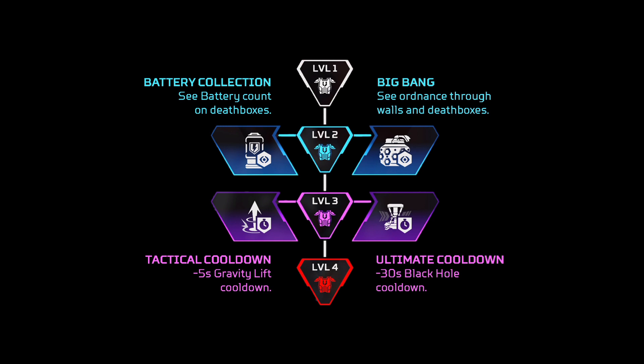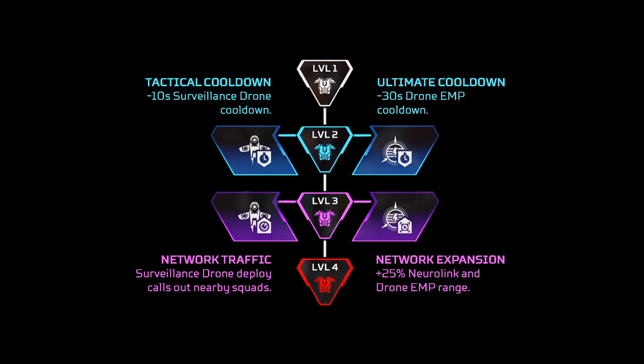For Horizon, she's got some really bad perks for level two. So I would probably just go for the battery collection one, where you can see more batteries in boxes — Horizon's pretty good at battering up on a lift. And for level three, I would go for the tactical cooldown, because the ultimate has a pretty decent cooldown as it is and doesn't really need improving that much.